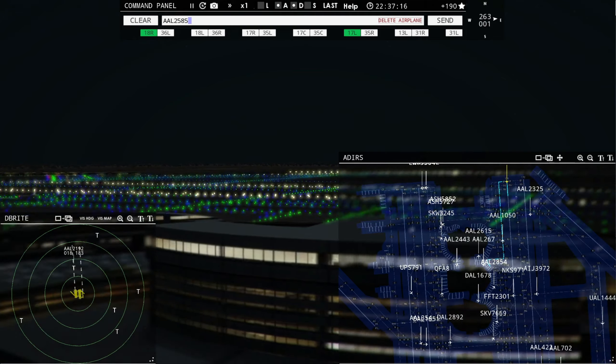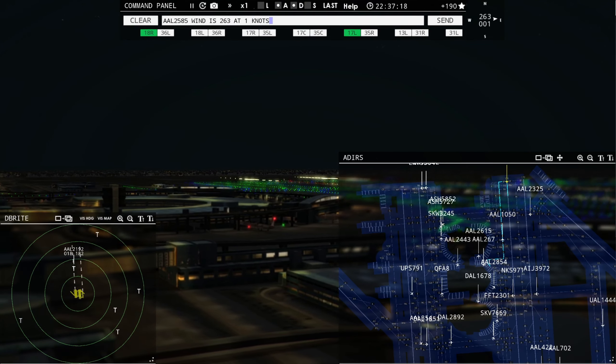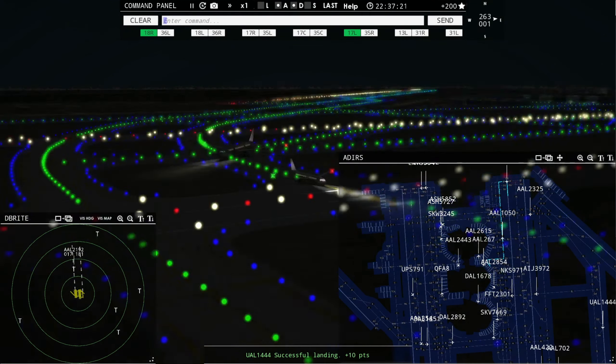American 2854 ready to taxi. Spirit Wings 971, continue taxi, cross runway 17 right. Qantas 8 ready to taxi — continue taxi, Spirit Wings 971. Delta 1851, continue taxi, cross runway 18 left. Envoy 3384, runway 18 left, line up and wait.